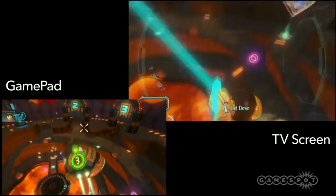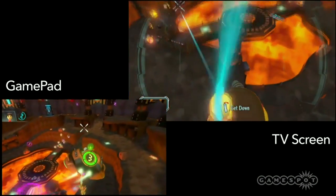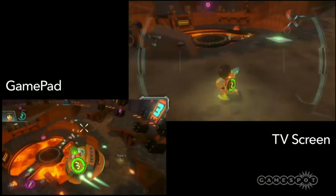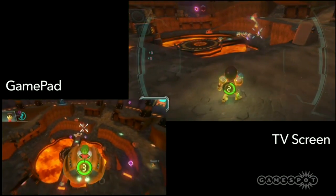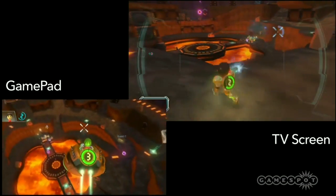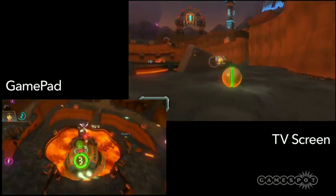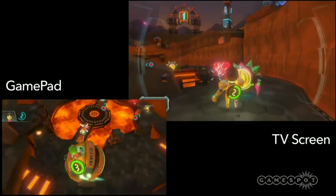Cory is now grappling from the ship and he can shoot at enemies while I fly him around the level. I'll go ahead and drop you up here, Cory. I'm controlling the ship using dual analog for movement — front to back and side to side — and also controlling my elevation. While Cory's on the ground he'll be using charge-up shots, dodging enemy attacks, and using his grapple beam to grab the ship or grapple around the environment. These guys are shooting a lot of missiles.